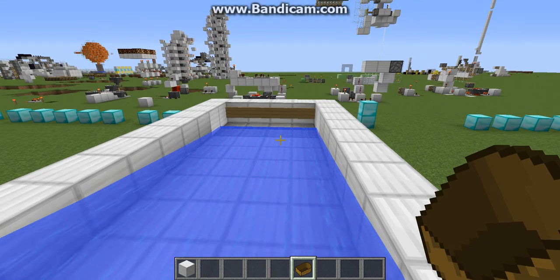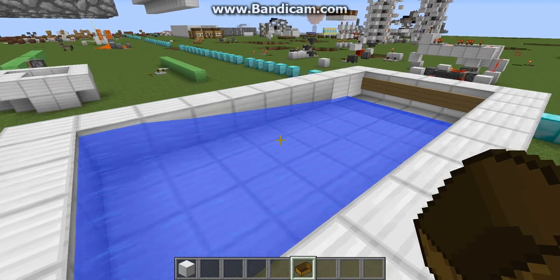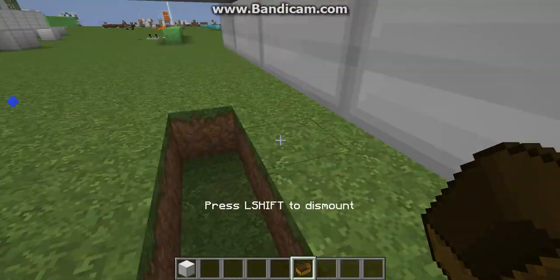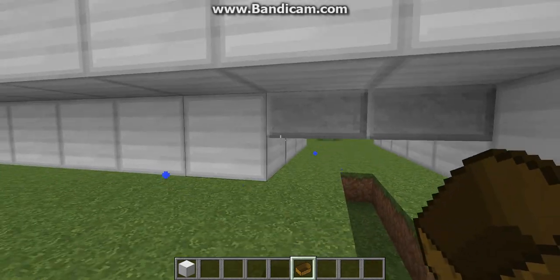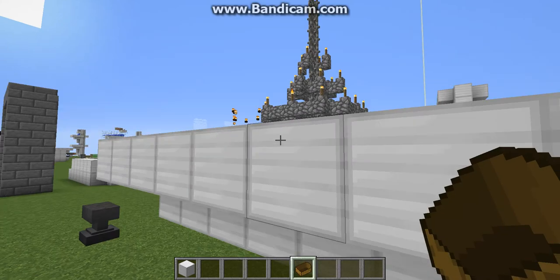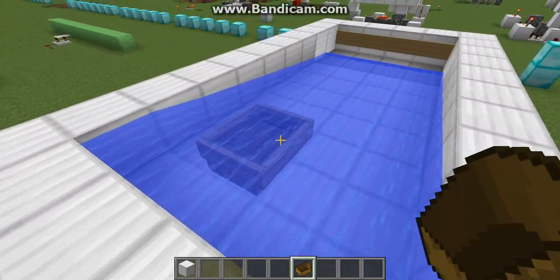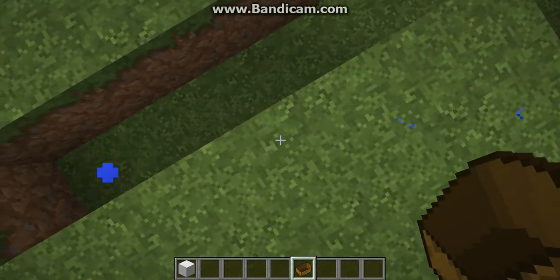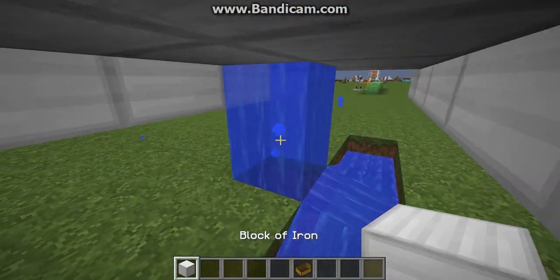Hey guys, welcome back. Today I have an interesting video I'd like to share with you about a boat glitch I found. Pretty straightforward — you get into a boat, it breaks, and you can glitch through a block, one layer of blocks. It works pretty well and pretty consistently.